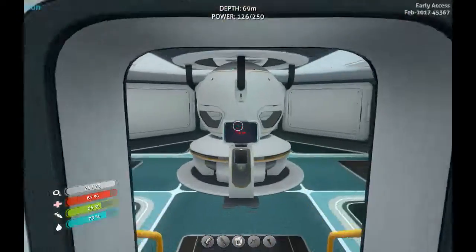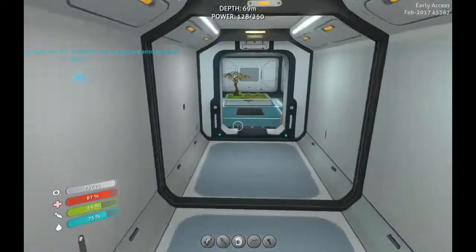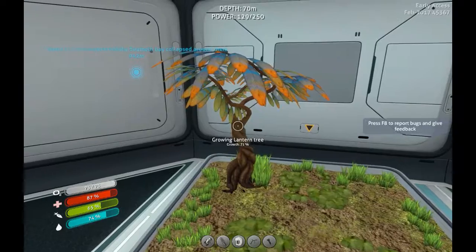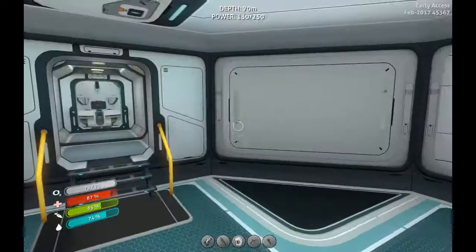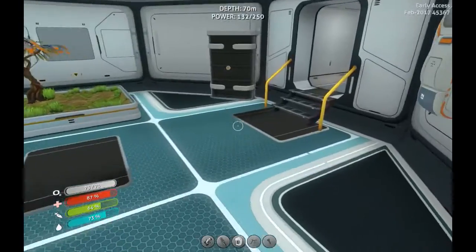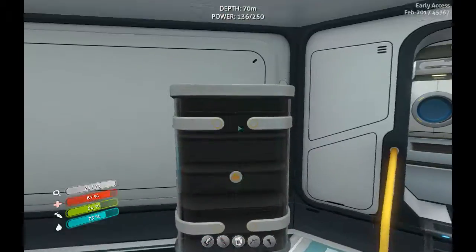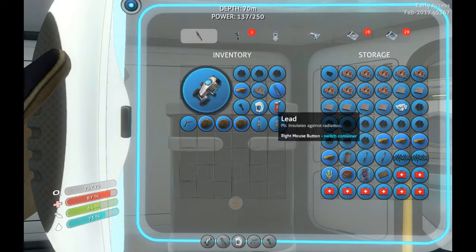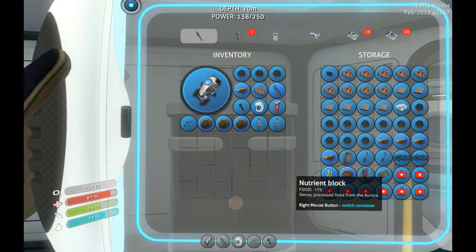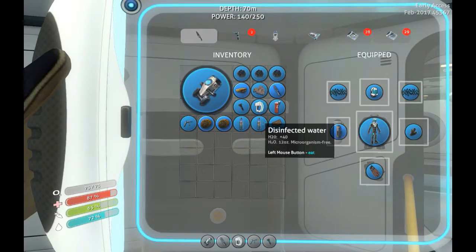I also added in our bioreactor. One of the reasons for that is because this lantern tree, once it's fully grown, will not only give us lots of food, but apparently lantern fruits are actually quite good for a bioreactor. I also made a large cabinet, which I used to basically take everything that I had back at the life pod and bring it here. That way it's all in a central area. I also made myself some disinfected water.